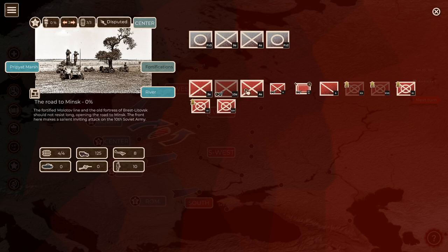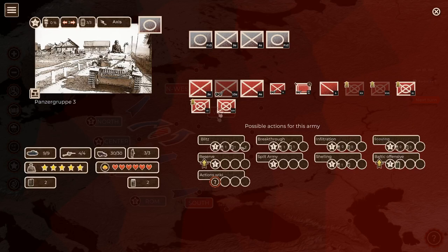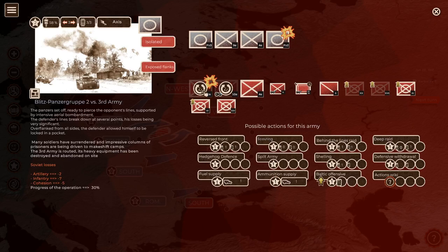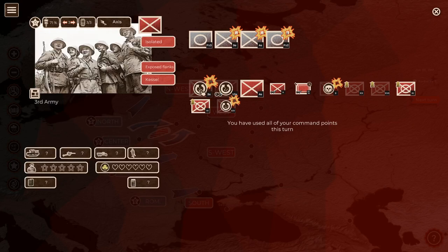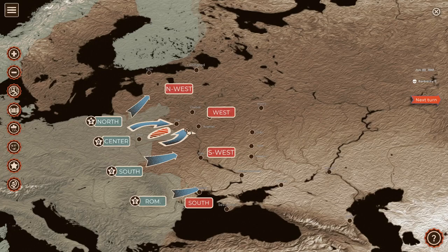Army Group Center. I'll launch an air superiority strike - 3 USSR planes lost, 1 axis. Then a blitzkrieg strike with 3rd Panzergruppen: 28% progress, encircling one enemy army and inflicting huge losses. We use our other armored unit for another blitzkrieg assault - 30% progress, encircling another enemy unit. Then an infantry assault, encircling another enemy unit with the 4th Army. We wiped out one enemy army, the 6th Cavalry, and surrounded the 14th Mechanized Corps, 10th Army, and 3rd Armies, making 71% progress on the first day.